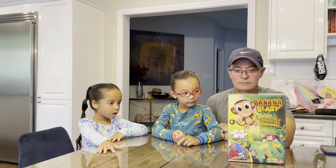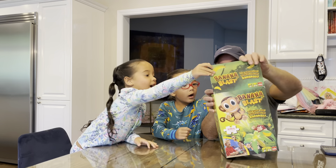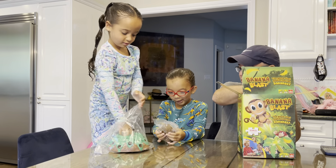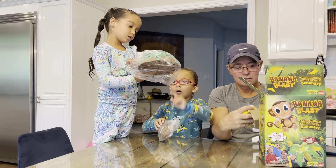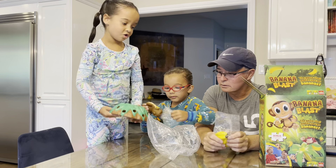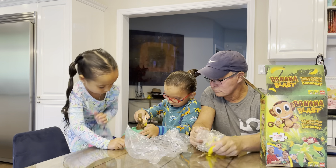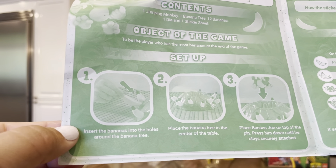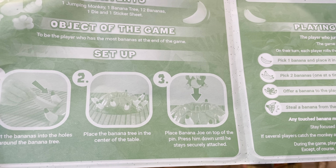This game is specifically for ages four and up, and you can have two to five players, so the three of them are going to play today. Let's see how you guys set it up. What do we find in here? It looks like the top of a palm tree — actually, it should be a banana tree! We've got some bananas, and it looks like you put them in spiky part down. Number one to setting this up: insert the bananas into the holes around the banana tree, place the banana tree at the center of the table, and then place Banana Joe on top of the pin and press him down until he securely attaches.